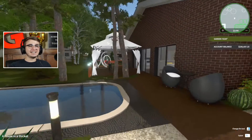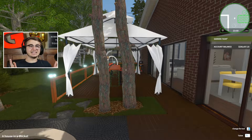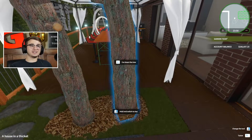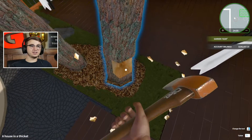But first I need to take a look at these trees. Somewhere in between when I stopped playing House Flipper and the DLC release, they finally added the ability to remove these trees. I kept these trees here because we couldn't chop them down, so first things first I'm gonna chop these suckers down. It looks like we can just use our axe and get rid of them. There we go.